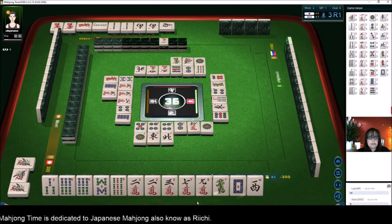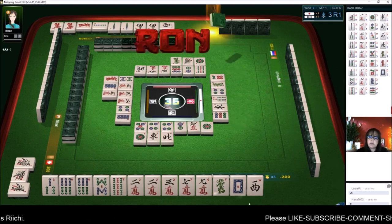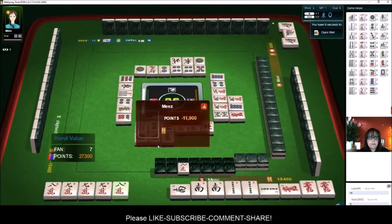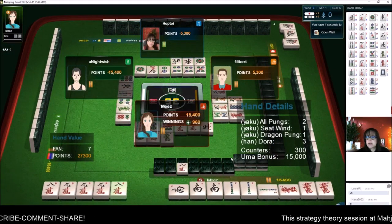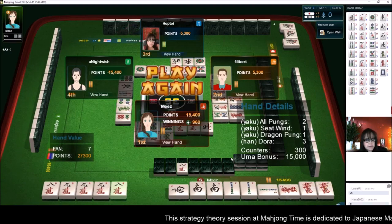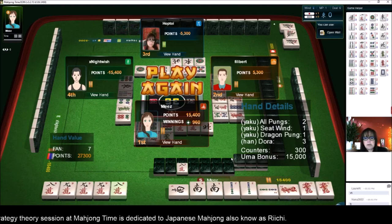All right, now we have a riichi player. I'm kind of wondering — we don't even have to worry about it, I was thinking just playing defense. Look at that — they got the Uma bonus. We ended up in third place. So they have seven han — seven han is haneman. They got haneman — that's big, very nice. All pung, seat wind, dragon pung, and dora.